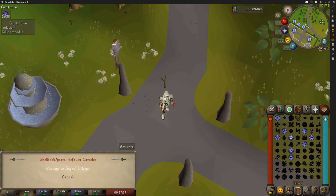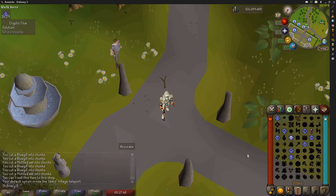The configure option just gives you another confirm screen to change your spell book and portal. So if you teleport from your house, you'll also teleport to this spot. Change it to Seers Village — yes — and let's teleport there.